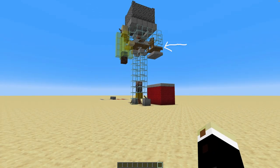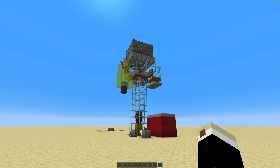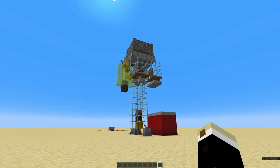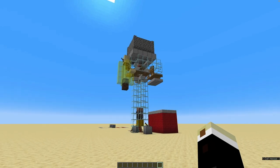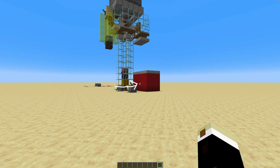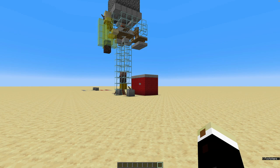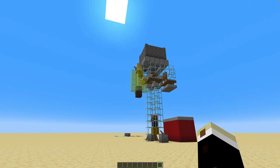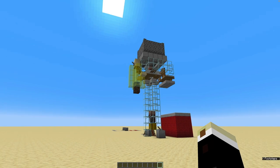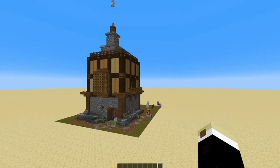It consists of a villager breeder, a passive iron farm — and a passive iron farm means an iron farm that doesn't require any zombie to work. Unfortunately that only works at daytime, so we have a beat-ups box down here which allows you to AFK and automatically skip the night.